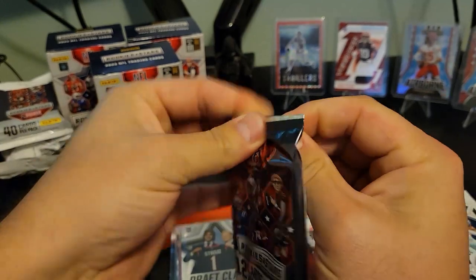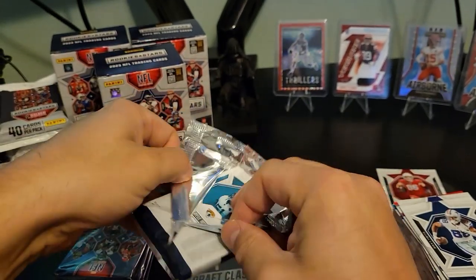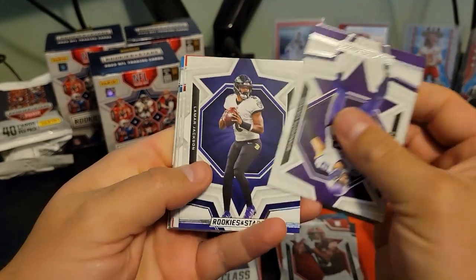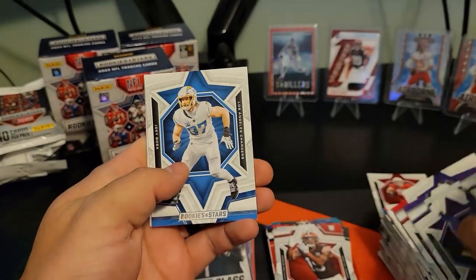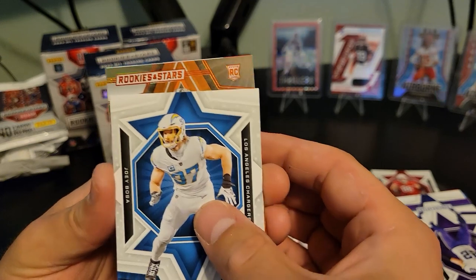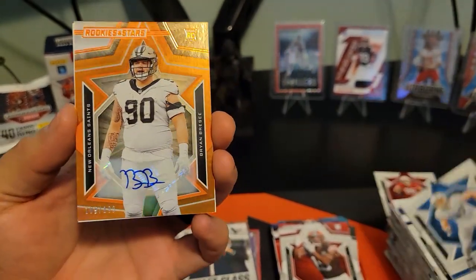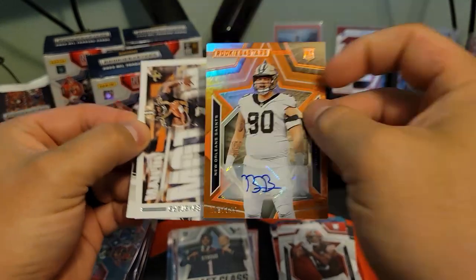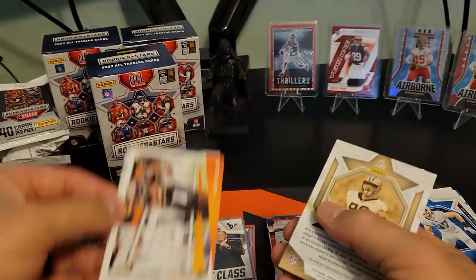I'm just going to order this instead of Topps Series 1 and wait for a Bowman or Topps Chrome to come out — tired of chasing stuff and just getting slapped in the face. Looks like we've got another numbered card back there, same color as the other one. It's a rookie. Same colors — orange. Are we going to get another brand? Oh, we got the auto, baby, let's go! Numbered to 199 — Brian Briseey for the New Orleans Saints! Oh my gosh, you guys — holy crap!